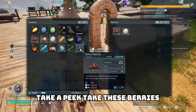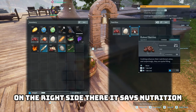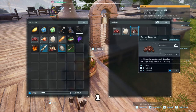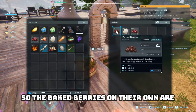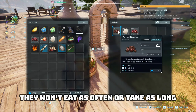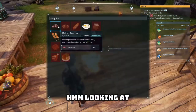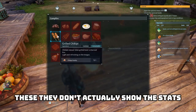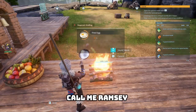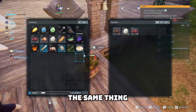If you cook the berries — on the right side it says nutrition 21, and underneath that sanity 1. So baked berries are already better than normal berries for nutrition, and they recover 1 sanity. Looking at a fried egg: sanity 1 as well, so it's basically the same thing.